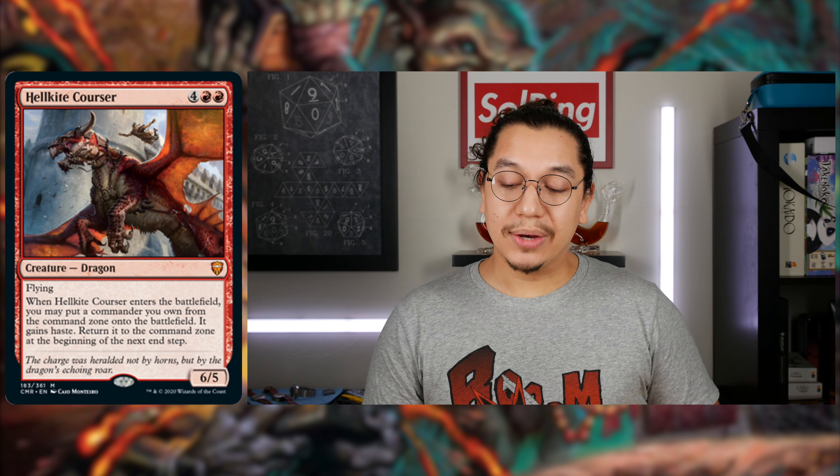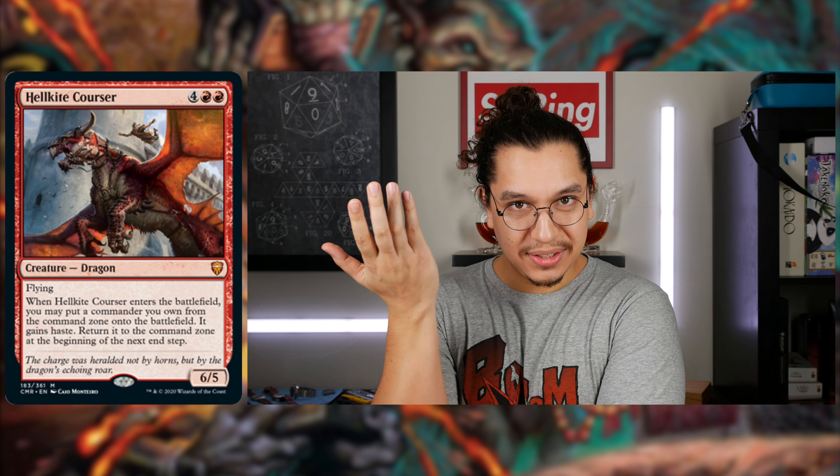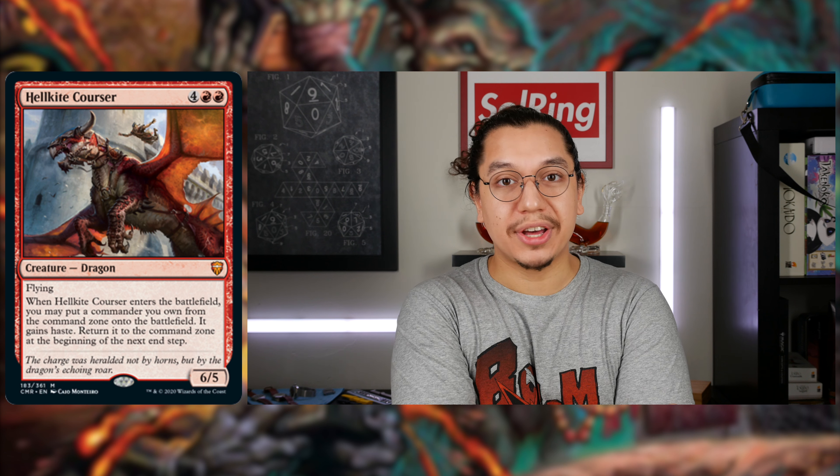Now we're moving on to Red — arguably the most favored color from the set. It definitely got the most goodies. This is a card I really want to brew for because it's very interesting in concept — it's a combo enabler. I'll talk through two combos with you concerning Hellkite Corser. For four generic double red, creature Dragon mythic rare, this 6/5 body with flying — when Hellkite Corser enters the battlefield, you may put a commander you own from the command zone onto the battlefield.